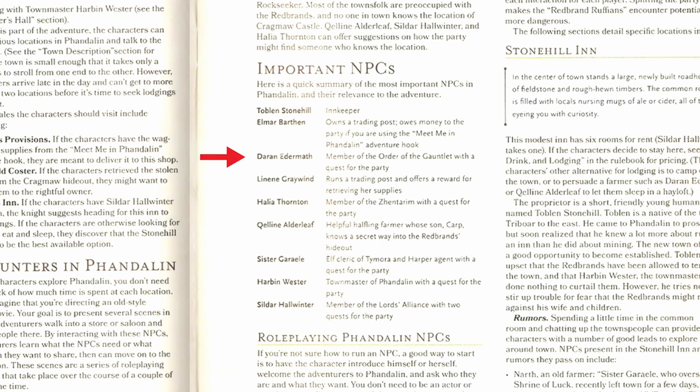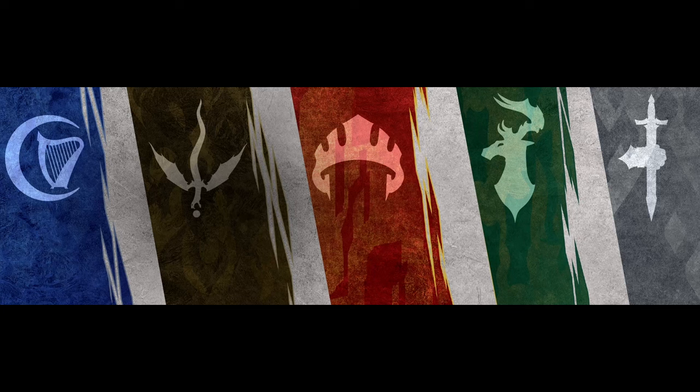Each one of these NPCs has a quest for the party, except for the innkeeper who is mostly there to point our heroes to all the other people on the map. We're going to make an extra special note on the four NPCs that are members of factions, and also mark Rydoth the Druid as a member of the Emerald Enclave. Factions are an often underutilized tool that can be super useful in getting information, quests, aid, and even different kinds of rewards to the player characters. They build a richer world and can keep things moving forward when you get stuck. Try to link each PC to a different faction if you can — it might go nowhere, but you're going to be super happy if it pays off when you need it to.